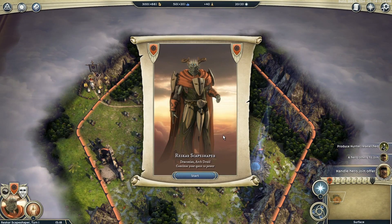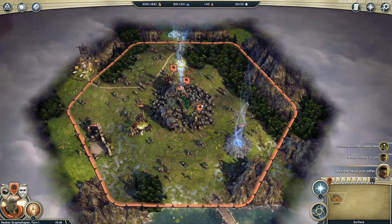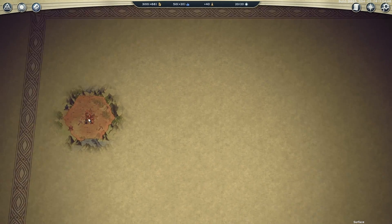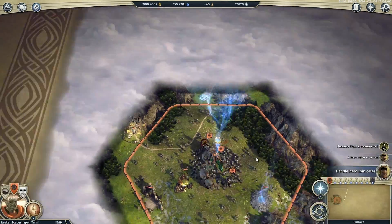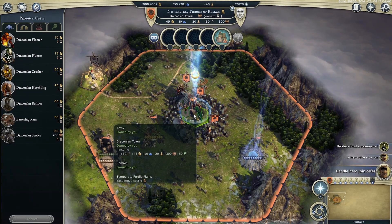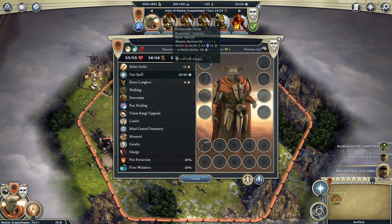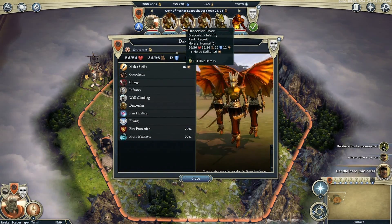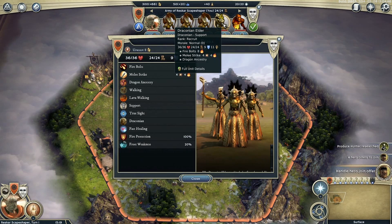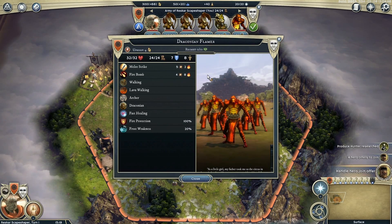Here we are in our freshly created world with Reskar and his little hat. This is going to be a free-for-all battle - somewhere nearby on this map there are going to be seven other players. It's not the biggest map in the world, so we're going to run into them quite quickly. Here's our starting city - Reskar here in this capital of Nishirstr. He's got with him some Draconian fliers - very powerful Draconian infantry, one of the best units Draconians can make. We've got the Draconian Eldo, the kind of priest, and some Draconian archers who throw fireballs at people, like a little AoE attack.